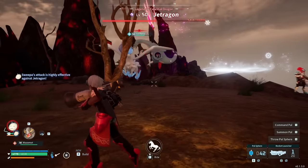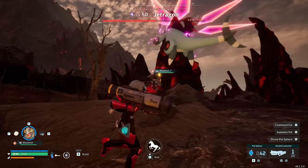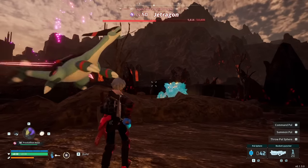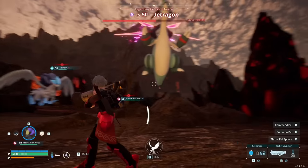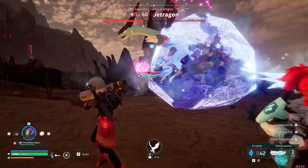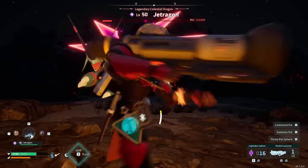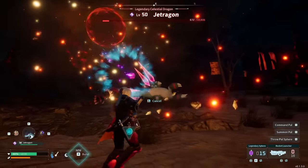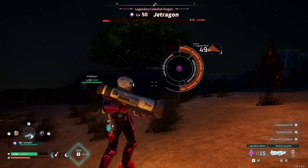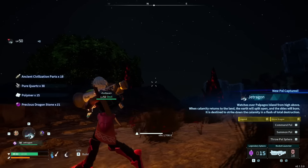If you want to up the damage output, swap out your pals and let them use their three skills, then swap to a new pal and let them use their three skills too. Instead of waiting for cooldown timers, just cycle through your pals this way, stacking your most powerful abilities. Having a rocket launcher for catching legendaries at the end makes it much easier — when you hit them with it, they'll fall to the ground and be stunned, and if you throw a legendary sphere while they're stunned, you'll have an increased chance to catch them.